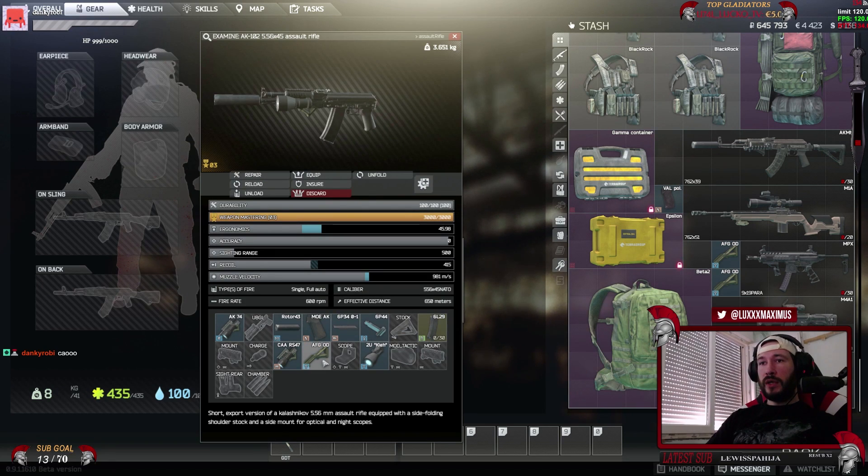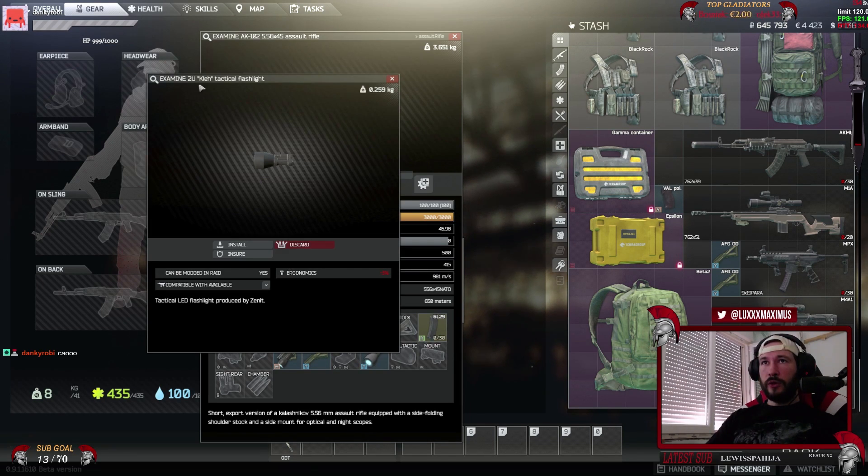It needs to be the OD, the dark green one. You also need a Zenith 2U Black Tactical Flashlight - you can find them also or buy them at some point. I find quite a few of those during the raids.